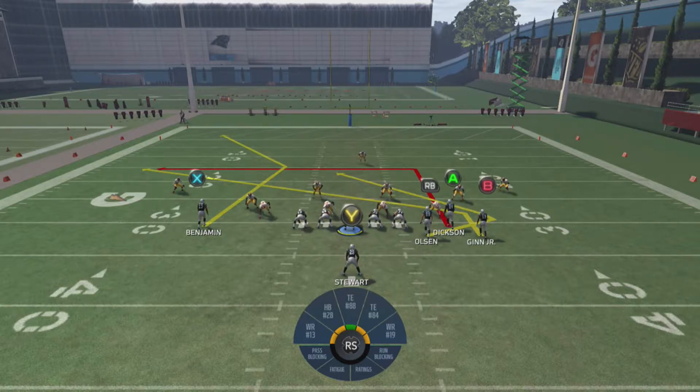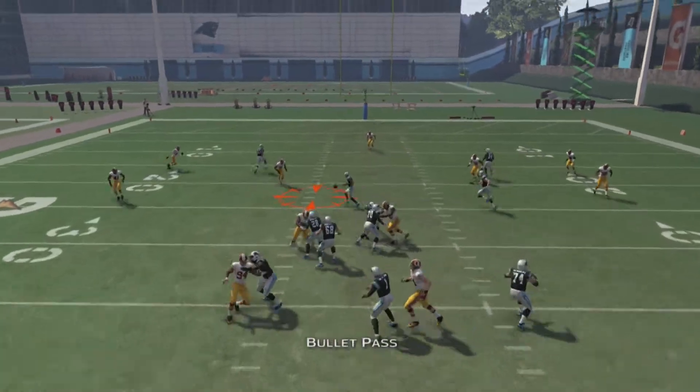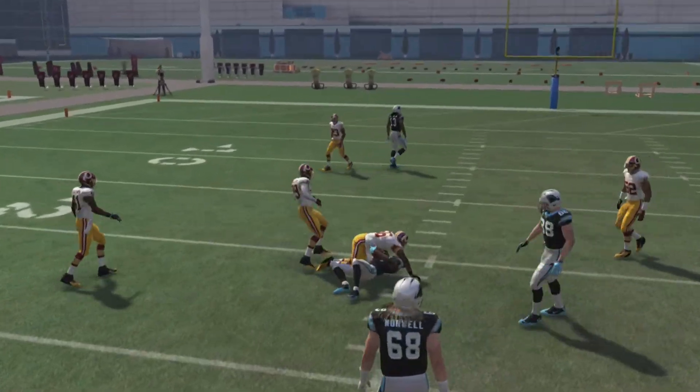So you're going to be looking at B and A right away. If neither of those two are open as soon as you snap the ball, then RB is going to be open as soon as he breaks. And if it's man coverage, X is going to be open, but he's really only open in man coverage. So we're going to snap the ball, and you're going to see that zone is going to be pulled back, so we're going to hit the slant underneath.